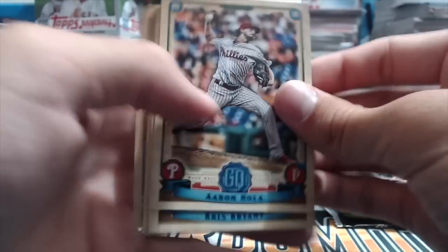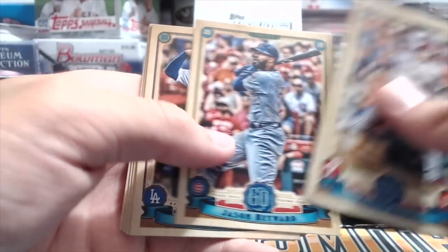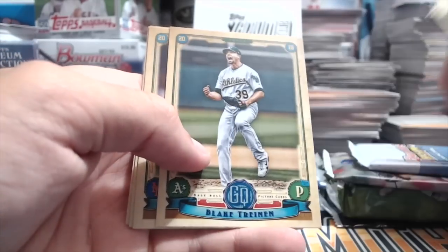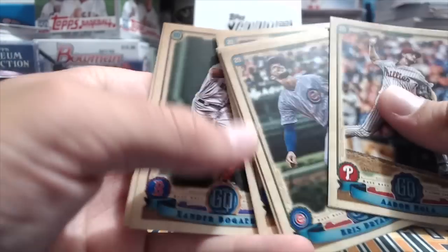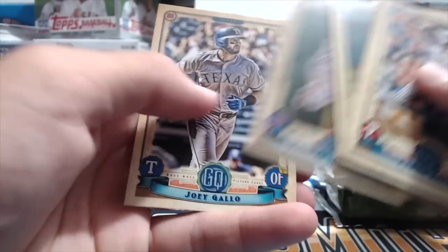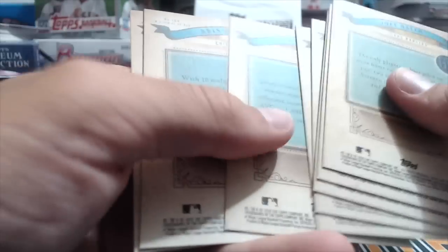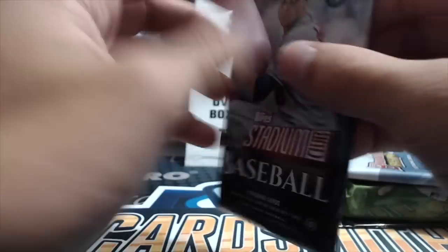Next up, 2019 Topps Gypsy Queen — we did pull autos last video. Chris Bryant, Jason Heyward, Manny Machado, Blake Treinen, Jeff McNeil rookie — that's a cool looking card. Xander Bogaerts and Joey Gallo. Nobody is talking about Jeff McNeil but that guy is batting leadoff for the Mets and his batting average is like over .330 — that's crazy. He's playing really well.